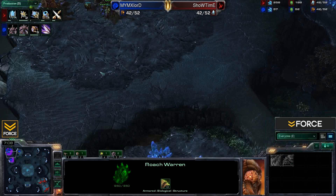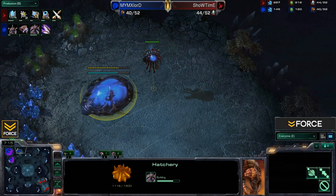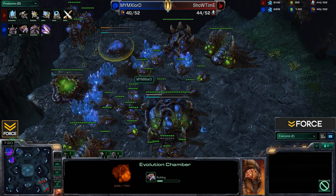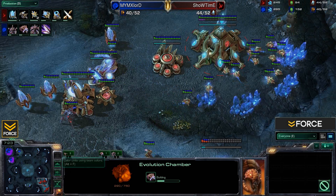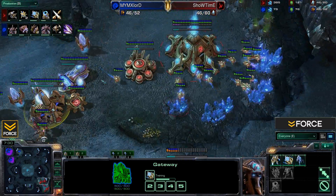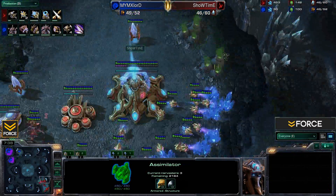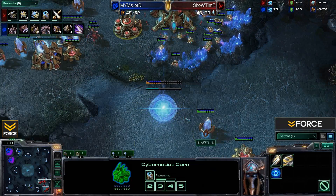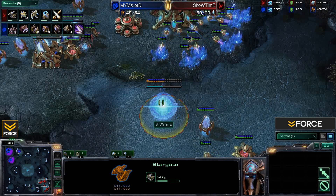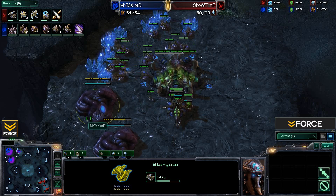Metabolic Boost is now researching. Xlord has a hatchery going for his third base and is going very quickly into Lair tech. There's also an Evolution Chamber going up. Back for Showtime, we'll be seeing a Stargate opening with Warp Gate research about halfway finished. He's got two assimilators in the main but none in the natural — he'll want to consider picking up at least one more given the air tech he's going for.